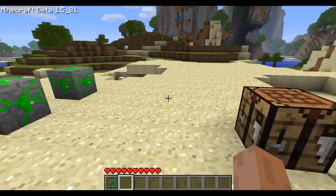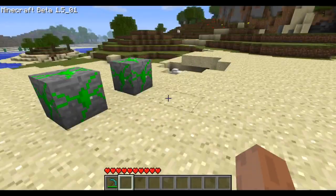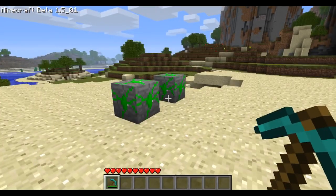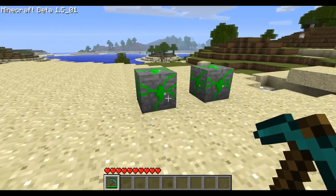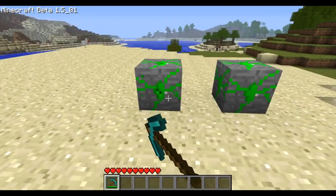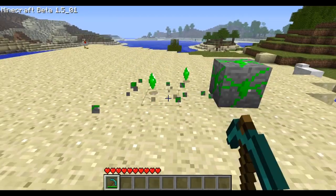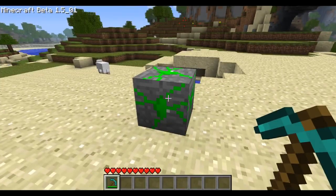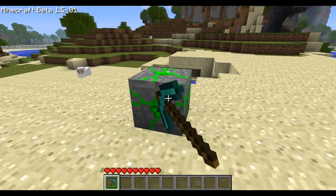Anyway, this adds a new ore to the game called Condensed Ore. I know what you're thinking — oh, a simple ore mod. No, this is not a simple ore mod, so keep watching. You will see exactly how cool this mod is in a couple minutes. When you mine it, you get things called Condensed Crystals.